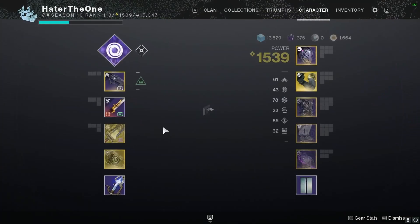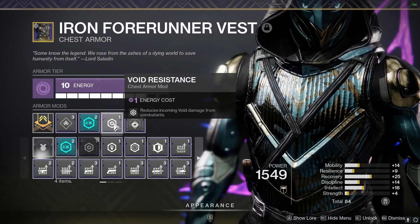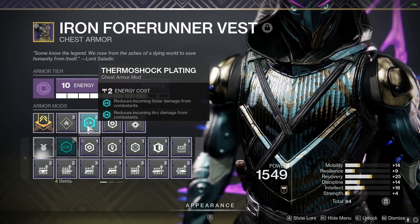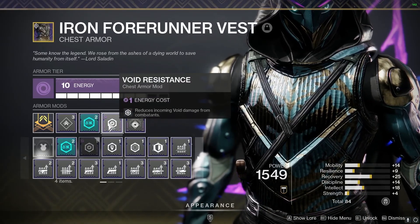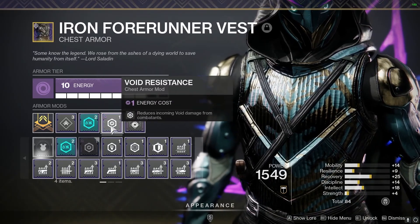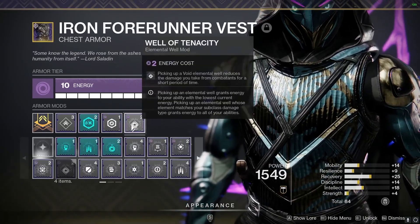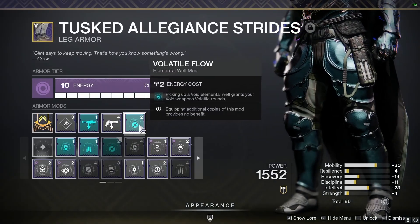Next to Well of Tenacity I'm using a Void Resistance mod and the artifact mod Thermoshock Plating, so I take reduced damage from solar, arc, and void all at the same time. This is the main reason I recommend having your chest piece as void — you can put Well of Tenacity there and defend yourself against all three elemental damage types outside of stasis.